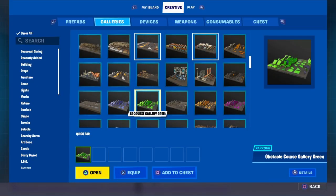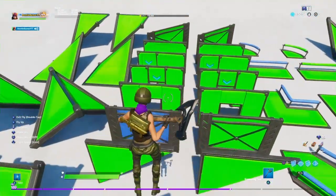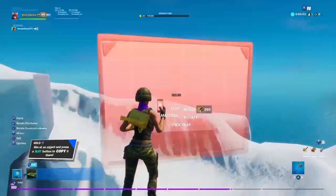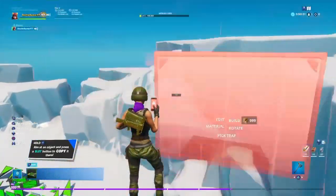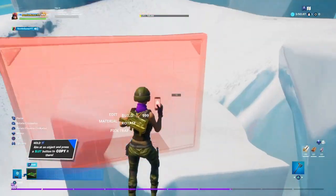First, you want to open up your phone, go to galleries, and then pick the color of walls and floors you want — I picked this green one. You want to grab a wall and then go onto a mountain. Make sure you pick an island that has a mountain that's not too big and not too small — like this one, which is perfect.